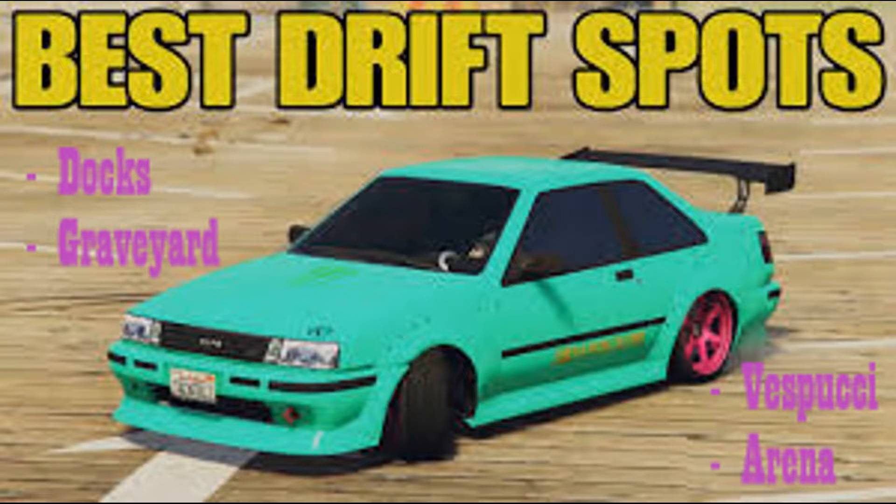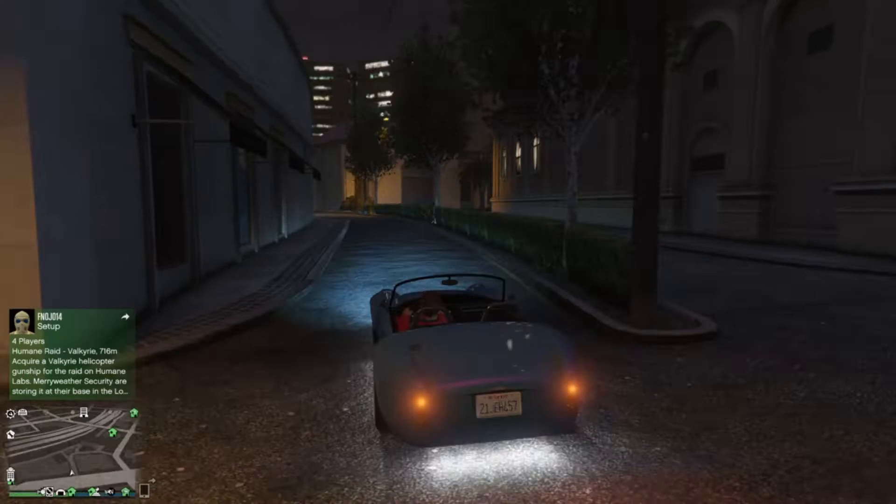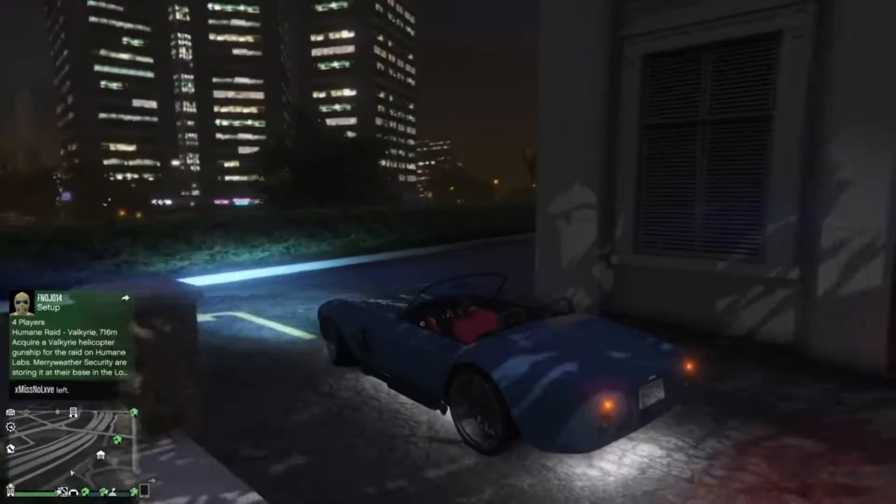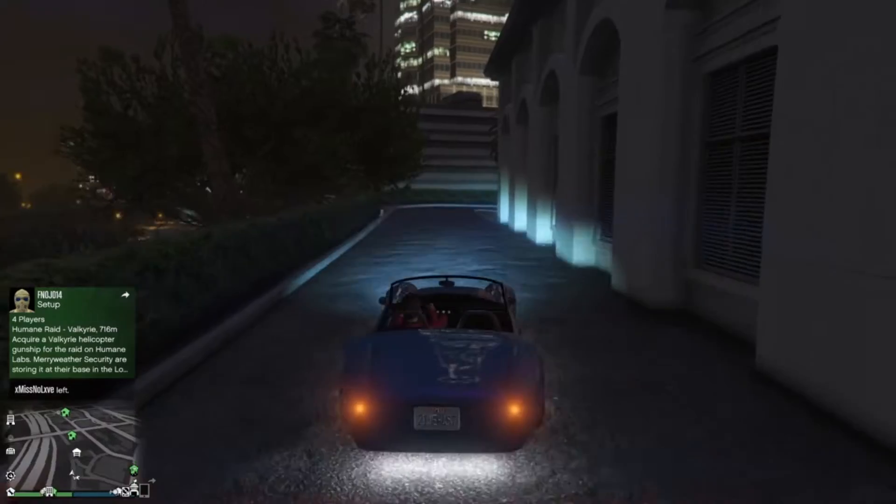Hello guys, it's Ryan. I'm back with another video and today we are doing a drift montage of the best locations in the GTA map. Let's get straight into it. The first one is in Weasel Plaza — it is well known among the drift community.